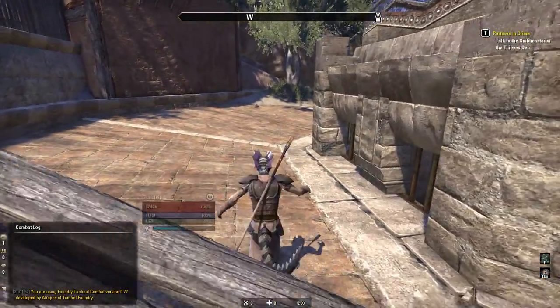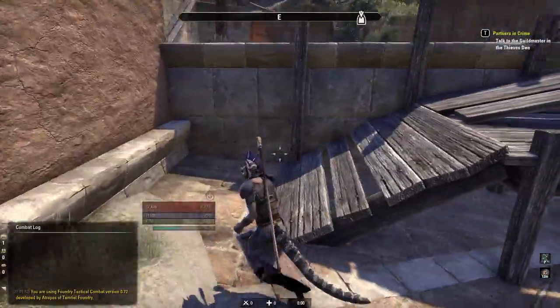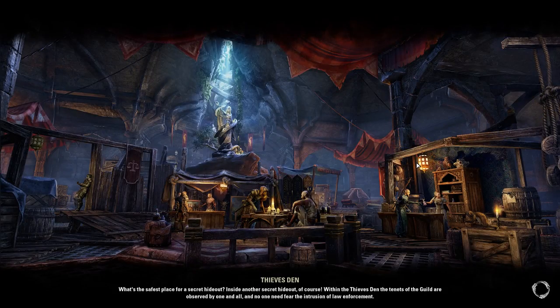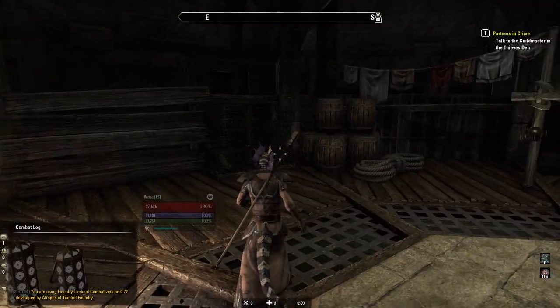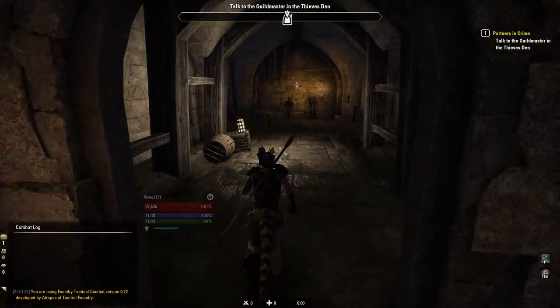It's weird that everybody will be in the Thieves' Guild and everybody will be in the Dark Brotherhood — that's a bit weird. It was already weird in Elder Scrolls that you'd be the head of the Thieves' Guild, the head of the Dark Brotherhood, the head of the Mages' Guild, the head of the Fighters' Guild. That was always weird, but you kinda just ignored it — it's a game. It's fun to join, it's fun to be the head. Just look past it.